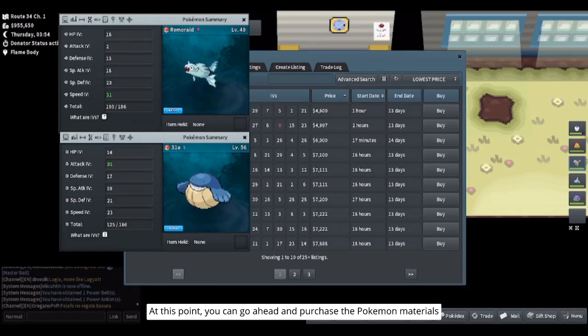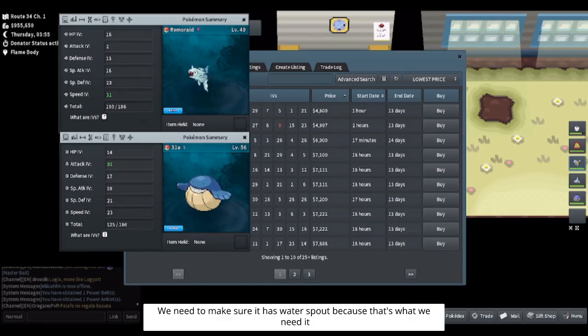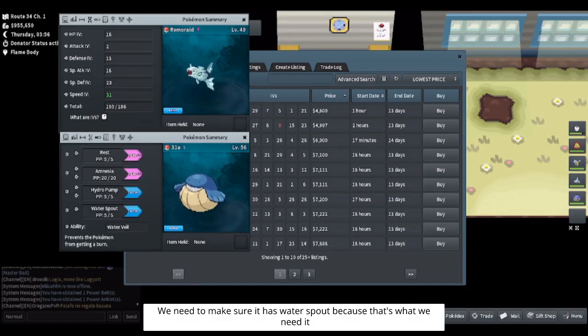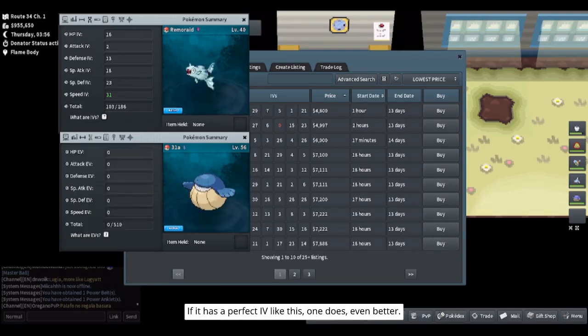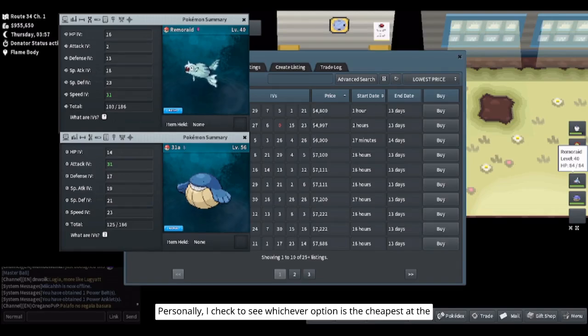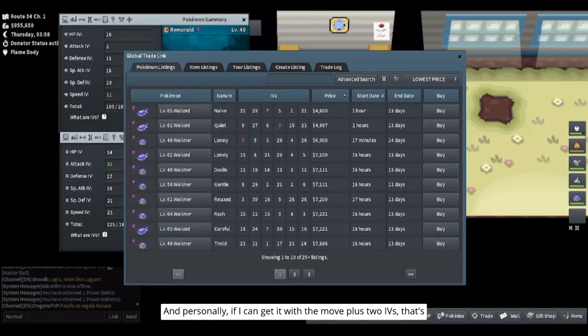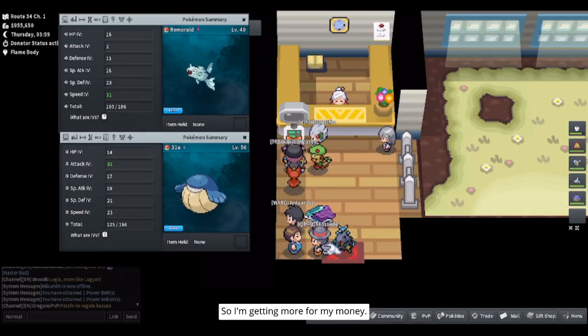At this point you can go ahead and purchase the Pokemon and materials you're going to need for the breed using your map. With Remoraid we know we can either get it with an IV and pass it along or not — Whalmer is the important one. We need to make sure it has Water Spout since that's what we need it to transfer. If it has a perfect IV like this one, even better. It also depends on how much money you have. Personally I check whichever option is cheapest at the moment since prices fluctuate. You can buy a Remoraid that already has the move but it's more costly — personally if I can get it with the move plus two IVs, that's even better for my breeding.